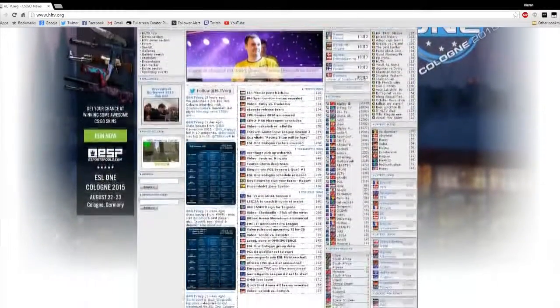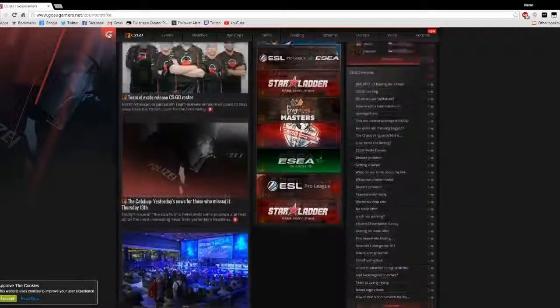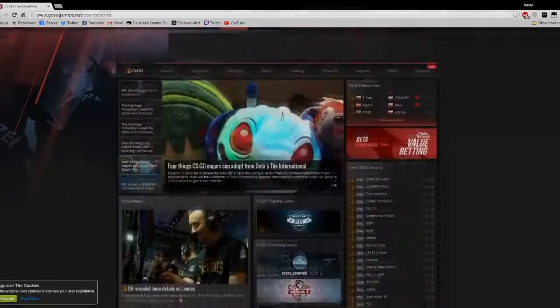Another must to becoming a successful CSGO bettor is to know which teams are performing the best at a certain time. You should also know the tier of the teams you're about to bet on. Some helpful sites I use to research teams are HLTV and GosuGamers.